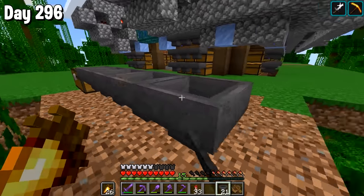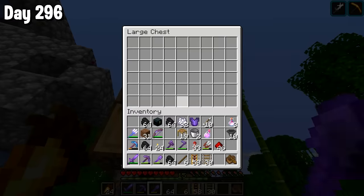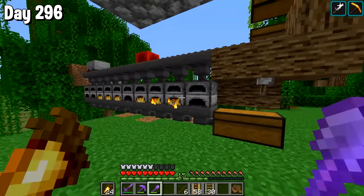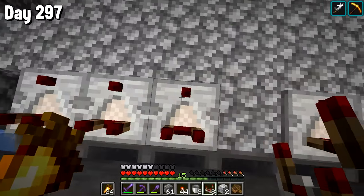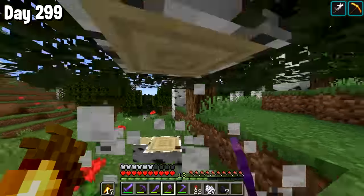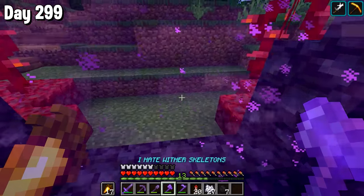I added all the hoppers on, added the rails — a very simple design, I'll put the design I borrowed from in the description because I did not come up with this. And look at it go. We got lots and lots of stone very quickly, meaning we could make more comparators and repeaters and finish off our storage system. So we spent the next couple of days working on that as well as adding in all the filters. And then by day 299, we managed to have basically the whole of the bottom row up to a certain point complete.